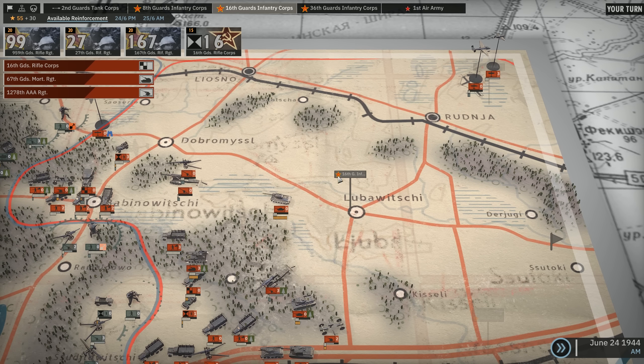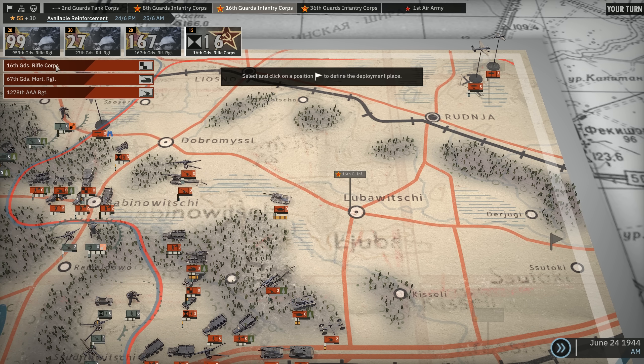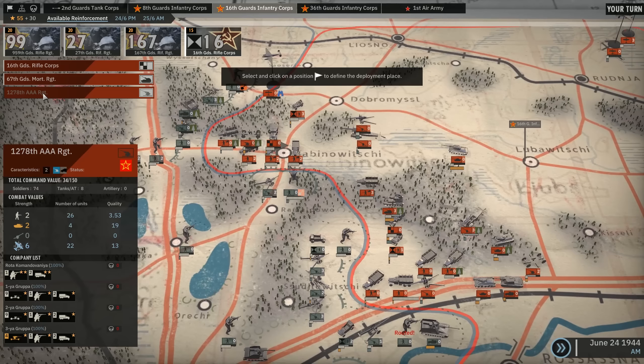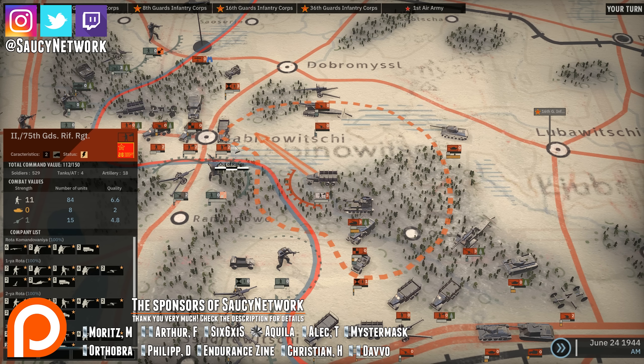We're going to get some reinforcements here from the 16th Guard Infantry Regiment, in the form of just regular infantry. I do like to have an abundance of infantry. Or we could actually get the Rifle Corps here with Andrushas and Mortars. And a load of AA, which would be really helpful. But I do want a strong infantry focus there. So we could also actually just move in the 75th Guard into that flank.